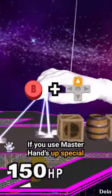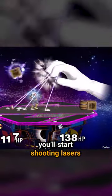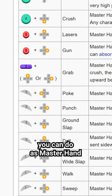If you use Master Hand's up special just after the mushroom wears off, you'll start shooting lasers. Here's a list of all the moves you can do as Master Hand.